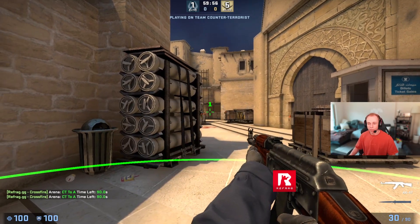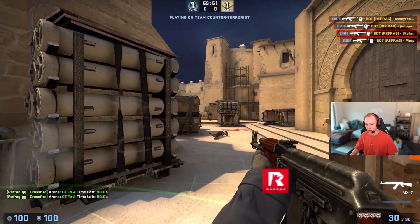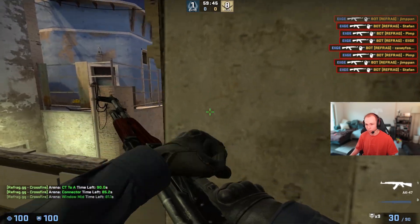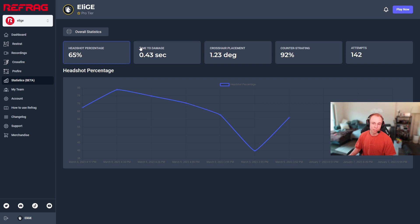The other feature that we added is the detailed aim statistics for crossfire and also prefire, that will display after you finish one run of a competitive crossfire. The statistics will come up after, just like this. Our new detailed aim statistics are going to be showing all of your results after a competitive run of prefire or crossfire — it'll be showing your headshot percentage, your time to damage, your crosshair placement, your counter-strafing, after all of those runs, and you can follow it along on the graph as well.